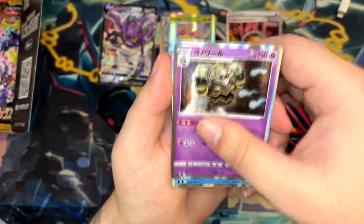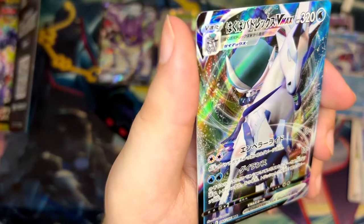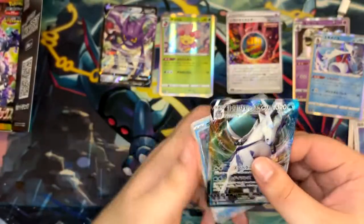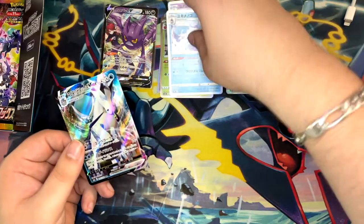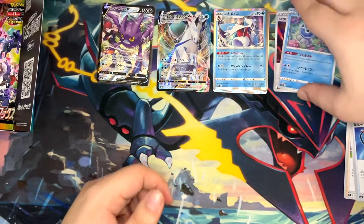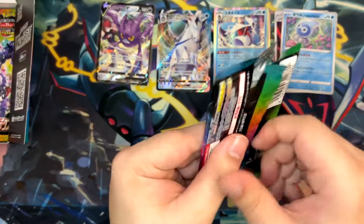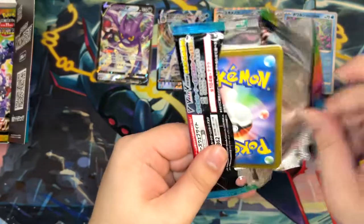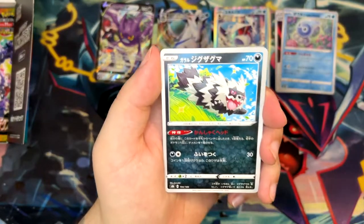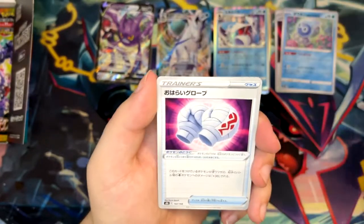No Jolteon — we've got a Rose, a Dusknoir, a Froslass, and our V Max which has horrible print lines. There's one right here and one right here. That's something V Max Climax has become a bit famous for. The print quality of V Max Climax — because they've printed this set so much — has actually been kind of on the lower side for Japanese sets. Lots of print lines. Even my BGS 9.5 Galar Friends has like three print lines.